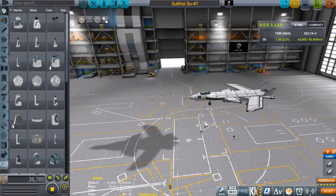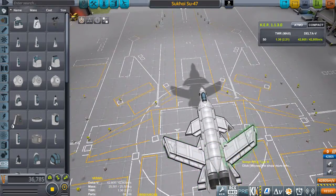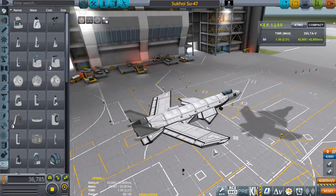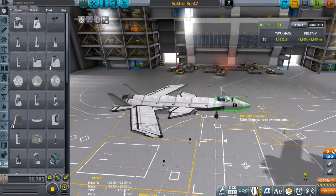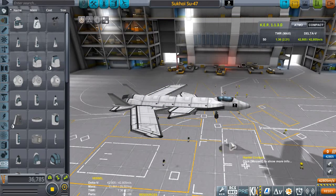This is my Sukhoi SU-47. Pretty accurate to the real thing, but there are a few differences, like in the front canard shape, and in the amount of horsepower and, obviously, the landing gear. This will be fixed soon with a new mod I got that adds new and cool cockpits into the game.